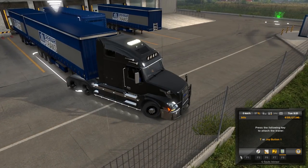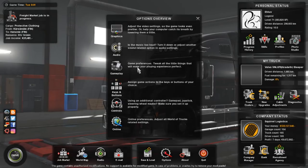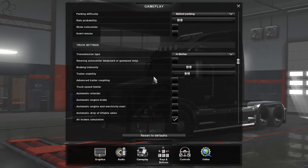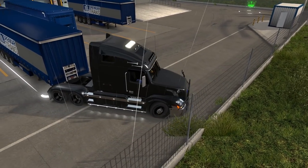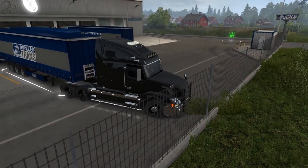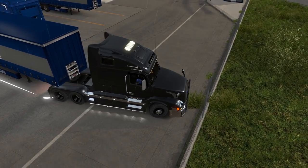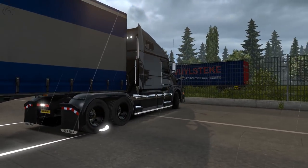It looks like I've not got Advanced coupling turned on. Let me see — I think I turned off Advanced mode because I was using the Jazzy Cat mods and some of them weren't compatible. Let me try turning it back on. Advanced trailer coupling — there, let's put that back on. I should in theory be able to pick this trailer up, but I think this truck was a little bit too high for some of the Jazzy Cat trailers, which is why I turned it off. This truck is quite high wheelbase — a bit too high for most trailers, so I couldn't even get underneath them.